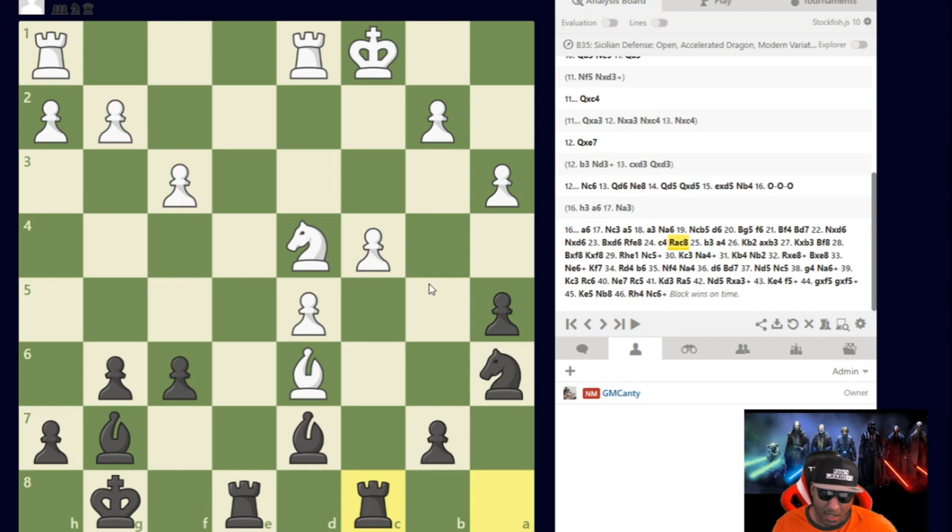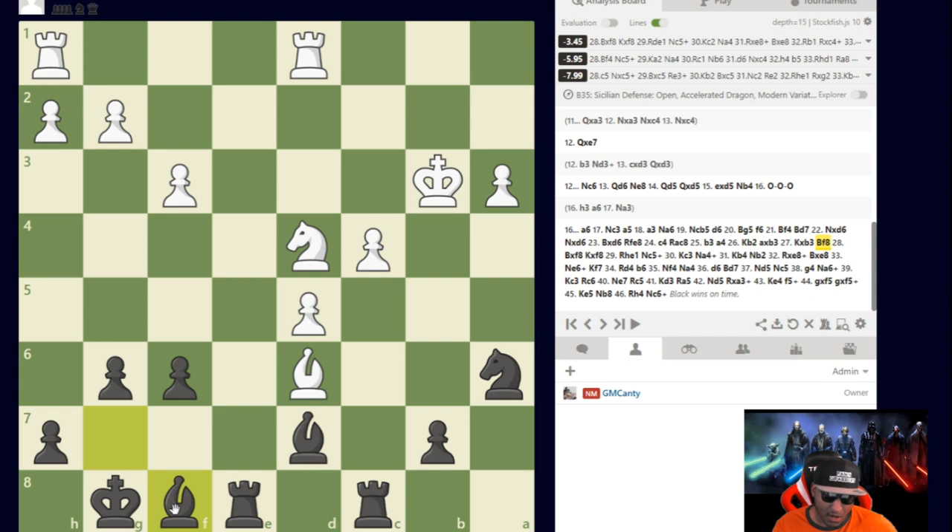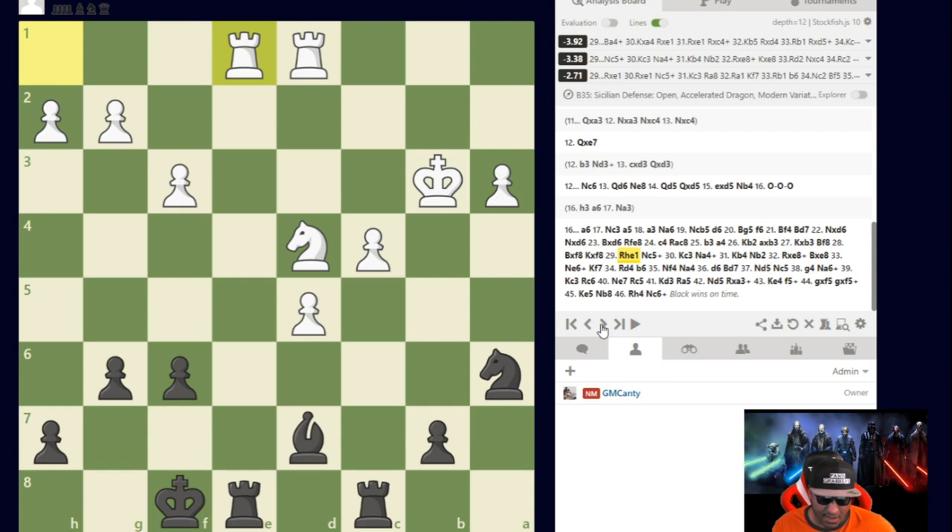After c4, Rook a to c8 — threatening the c4 pawn. I was feeling a lot better; this would be easier because that pawn is under fire. He goes b3, then a4, King b2. The engine's best move is f5 to keep pressure on the long diagonal. I actually captured on b3, he captured back, and I played Bishop to f8 — wanting to get rid of this bishop and take over the c5 square, maybe play Knight a4 to target those connected passed pawns.